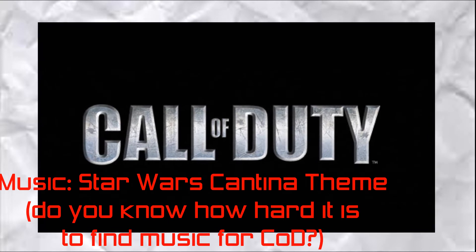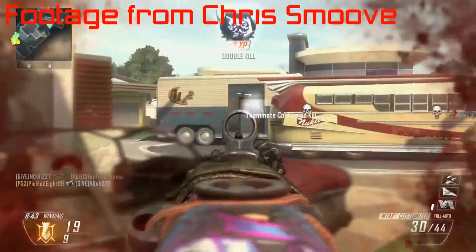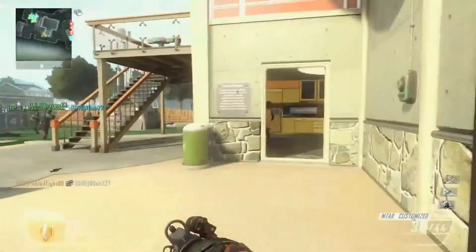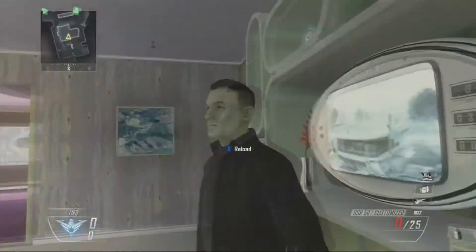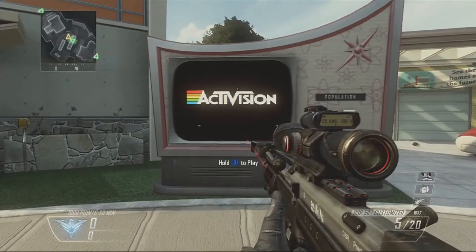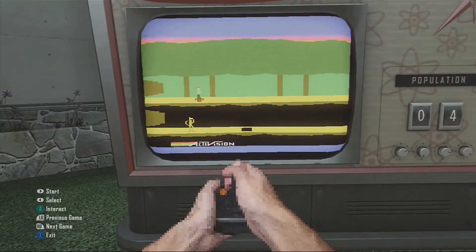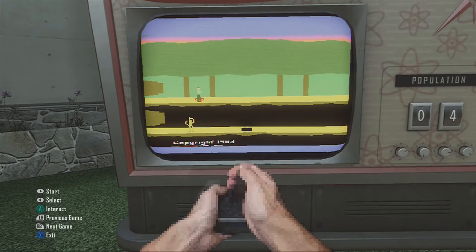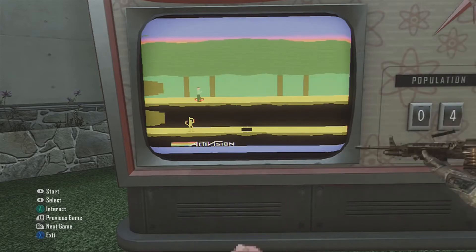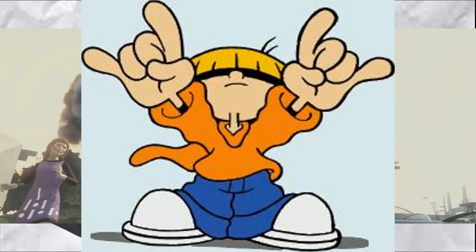Call of Duty, I used to like you, but then you demonstrated that you don't know how to make a game without copy and paste. In the Call of Duty Black Ops 2 map Nuketown 2025, there's an easter egg on the random TV in the middle of the map. All you have to do is shoot the heads off all the mannequins in less than 90 seconds, and the TV will change, allowing you to play games with actual gameplay elements — Atari 2600 games. I was honestly amazed when I first heard about it.